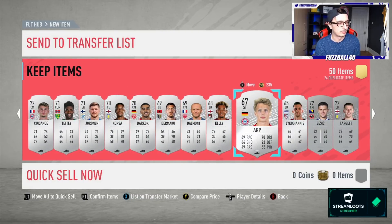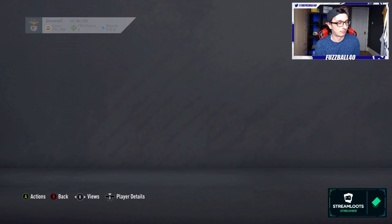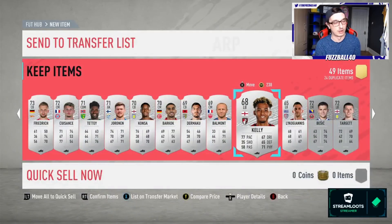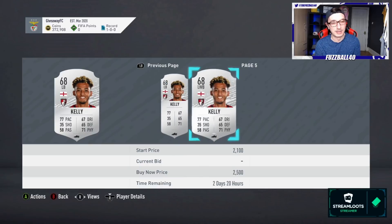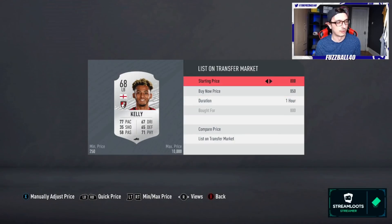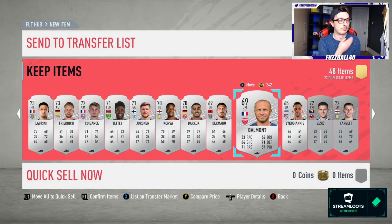Looking at the silver cards, some I want to highlight are the ones I bought en masse. ARP we picked up for 1,400 coins — and one for 700 coins — and he's already back above 3,000 coins again, so I'm going to list them for 3,000. There's a hard and fast rule with silvers: list one of each card at a time. Kelly we picked up for 800 coins, he's at 1,300 now — that's 50% back on investment. I'll list one at a time, get it sold, then list another, keeping an eye on what the market's doing so I'm not flooding it.